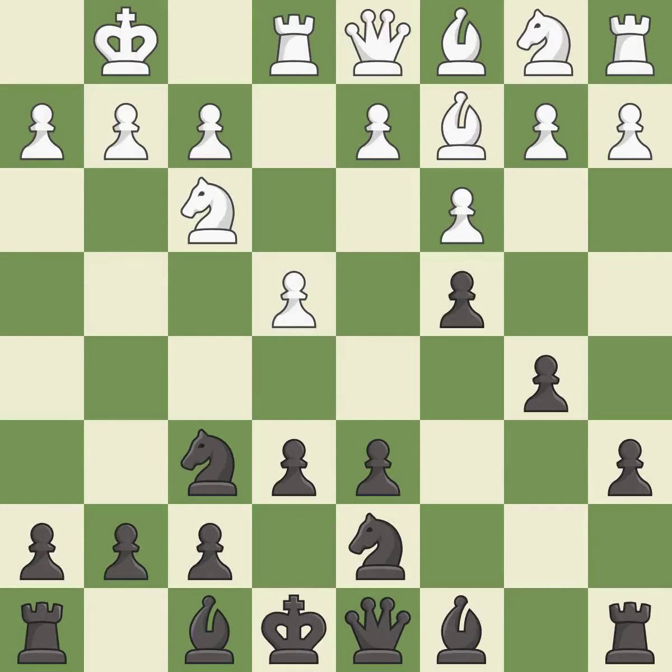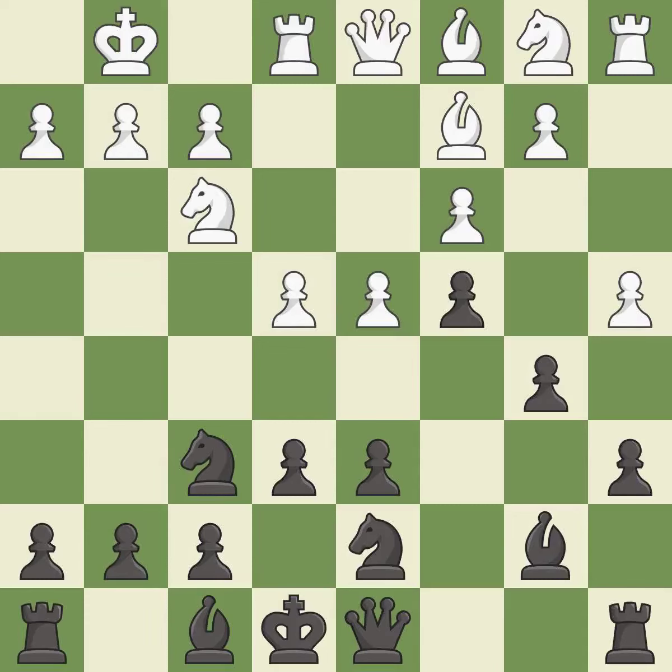This is a master game position and it is the last book move. This is the strongest option. A bishop is activated by developing it off of its starting square. This prepares the bishop for further development — an excellent response. This is an equal trade.